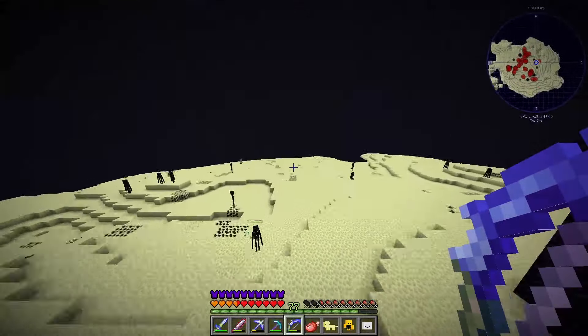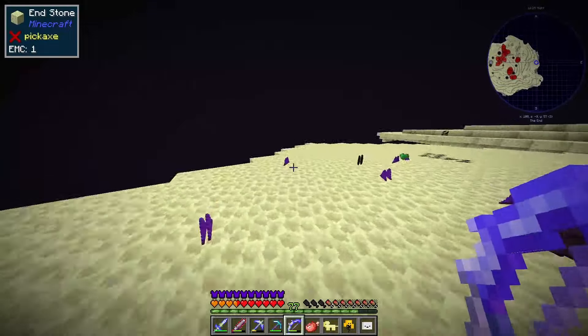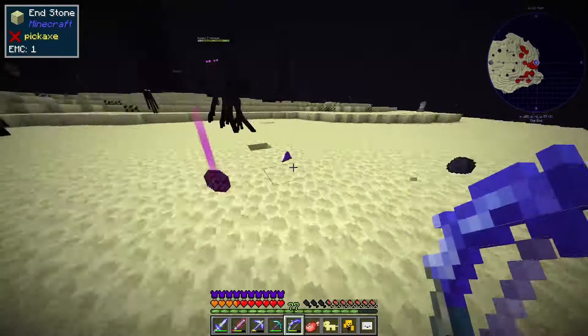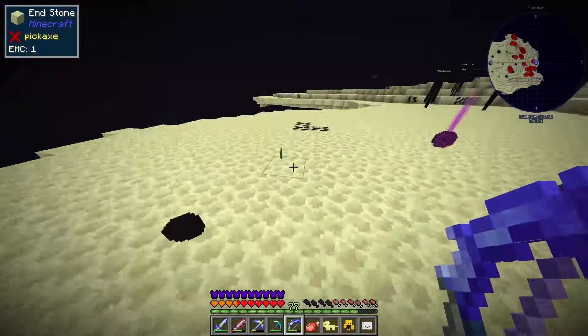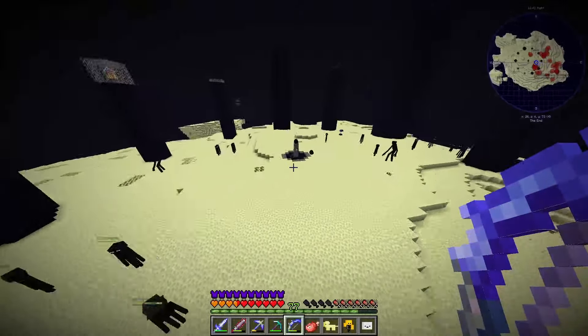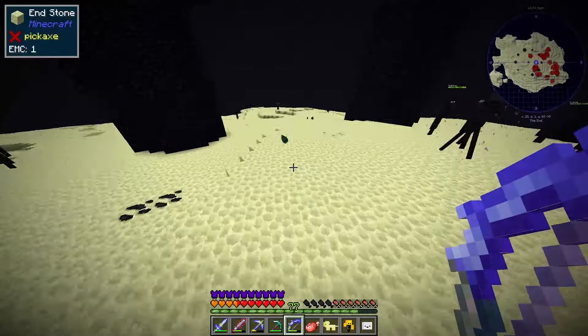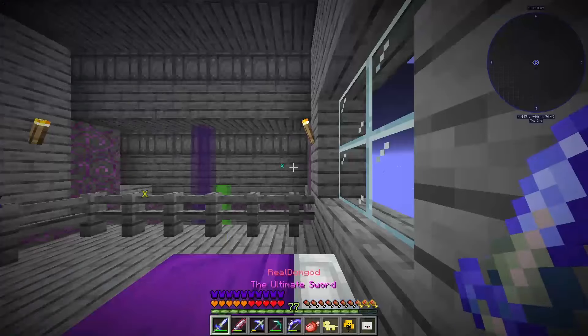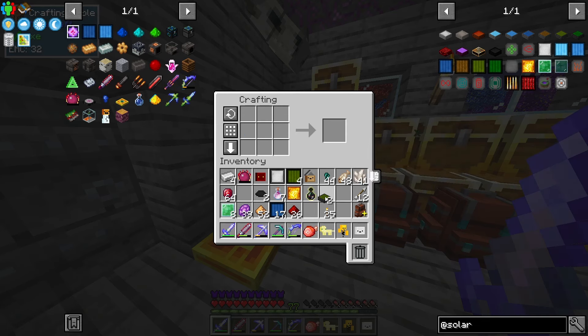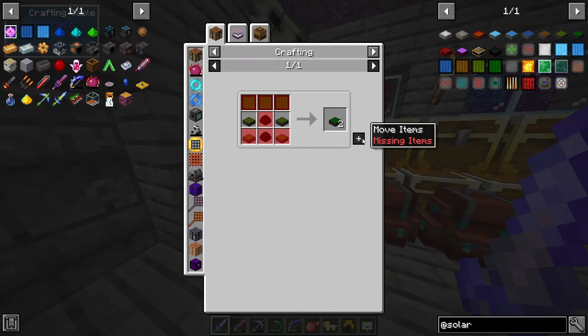I want to grab all the stuff this guy dropped. Look at all that! He can teleport - I should have guessed he's an enderman. He teleported right there - he's got some big hands! It's just ender pearls. Let's get the heck out of here. Now we can make the next tier - we're now making 65,000 RF a tick!